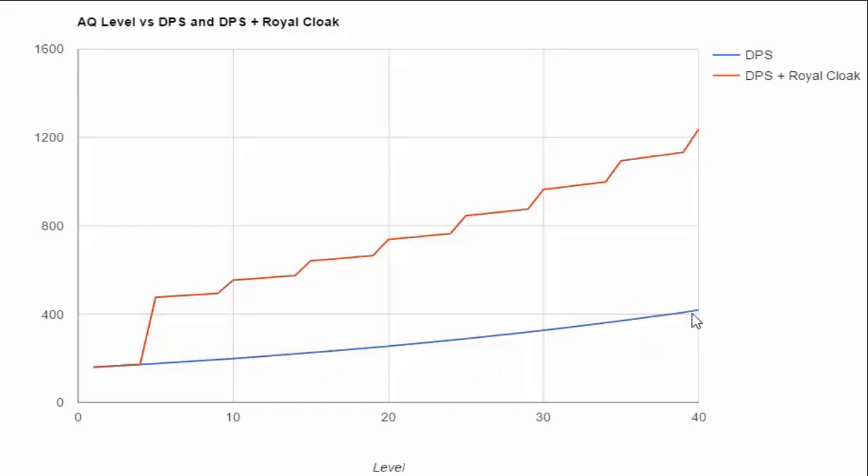From level 35 to 40 her DPS goes from 370 to 419 — a 49 DPS increase — compared to only a 29 DPS increase from level 15 to 20. It's almost double the gain at the higher levels. From level 1 through 10 she gains about 4 or 5 DPS per level, from 10 to 20 it's 5 to 6 per level, 20 to 30 it's 6 to 7, and from 30 to 40 she gains 8 or 9 DPS per level.